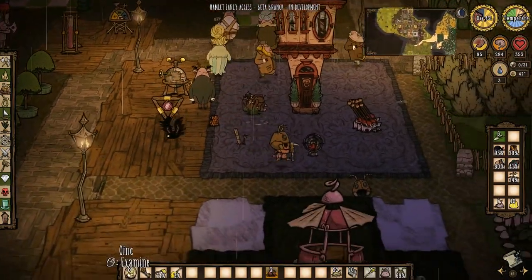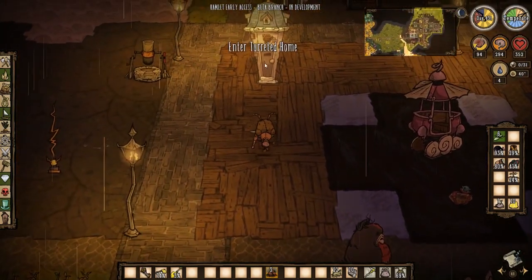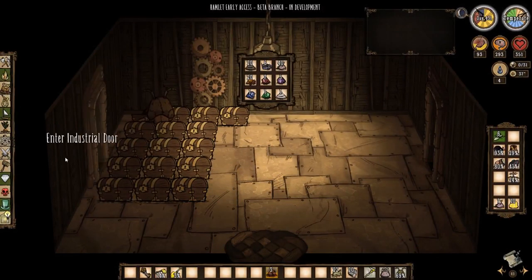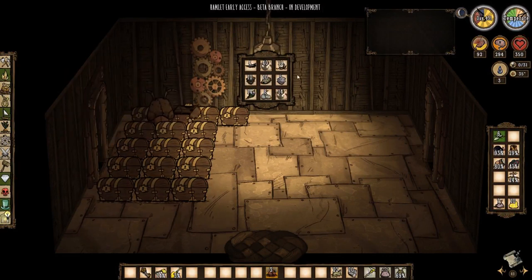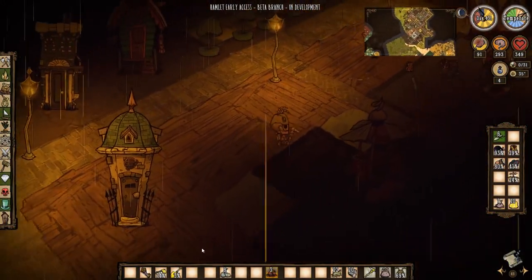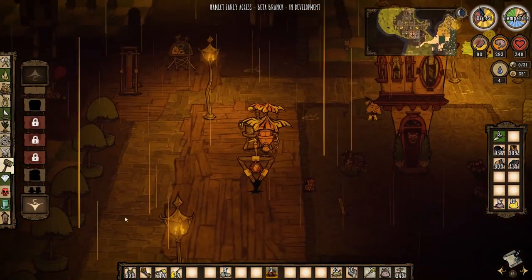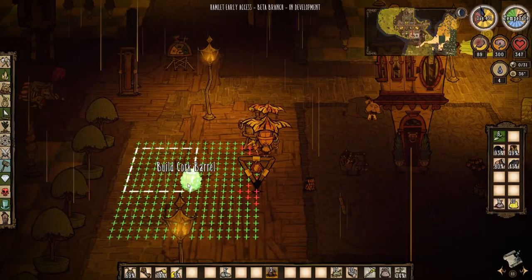Cool, thanks guys. Two cork, one rope. How much cork do I have? I don't know if I have that much, or which chest it would be in. That one — the second one. Eight. So I can make four. Okay, that'll do for now. I'll just prototype one. Cork barrel — nice.